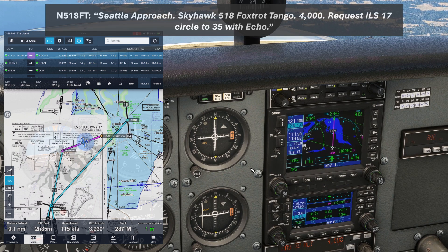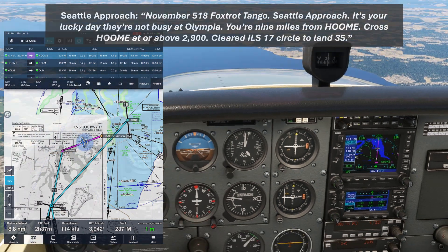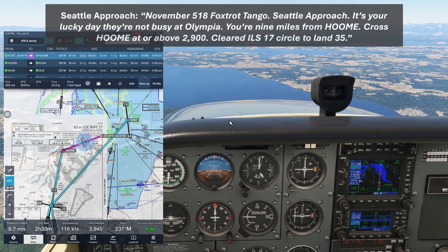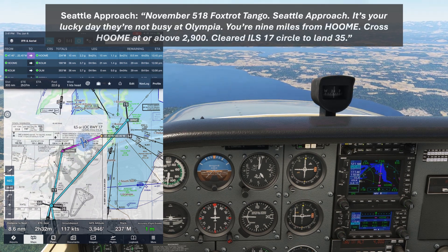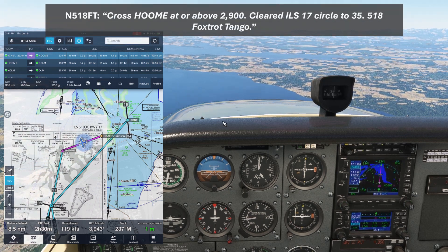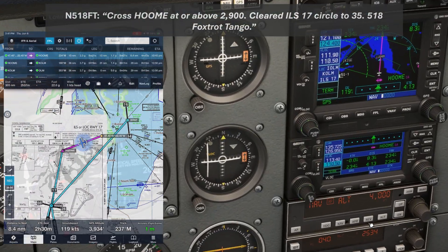Seattle Approach, Skyhawk 518 Foxtrot Tango, 4,000. Request ILS 17, circle to 35 with Echo. DME 518 Foxtrot Tango, Seattle Approach — it's your lucky day, they're not busy at Olympia. You're 9 miles from WHOM. Cross WHOM at or above 2,900. Clear to ILS 17, circle to land runway 35. 518 Foxtrot Tango. Cross WHOM at or above 2,900, cleared ILS 17, circle to 35, 518 Foxtrot Tango.